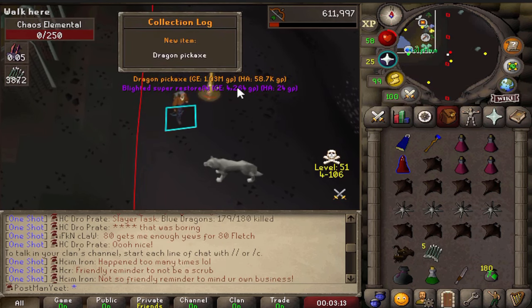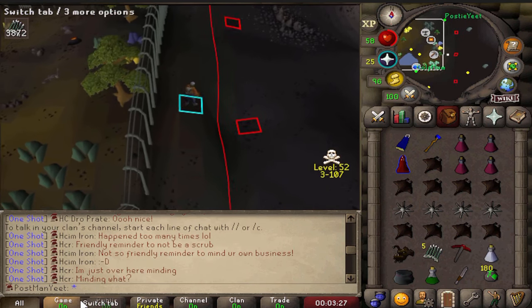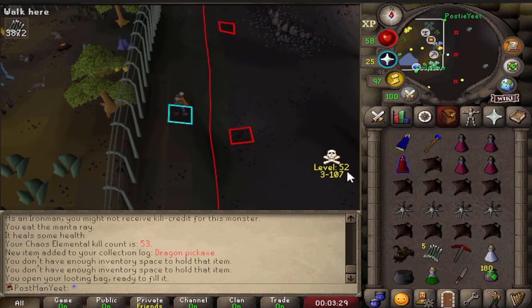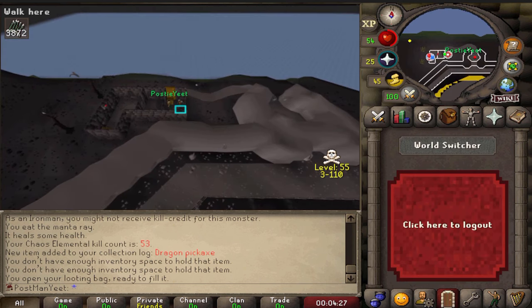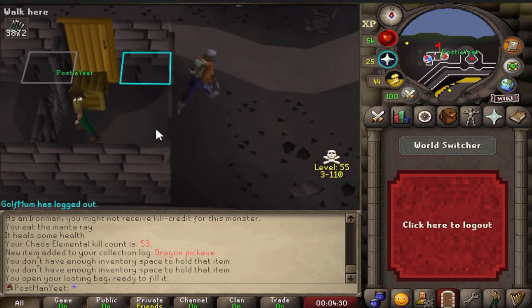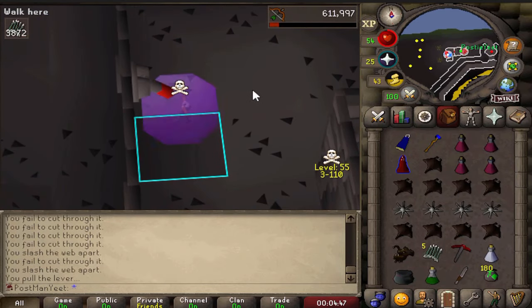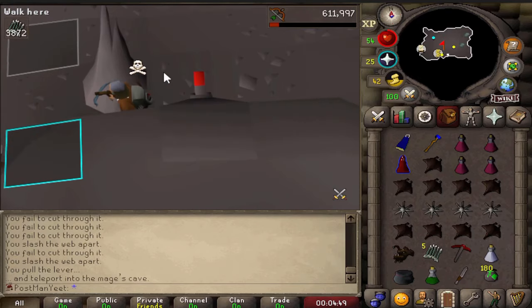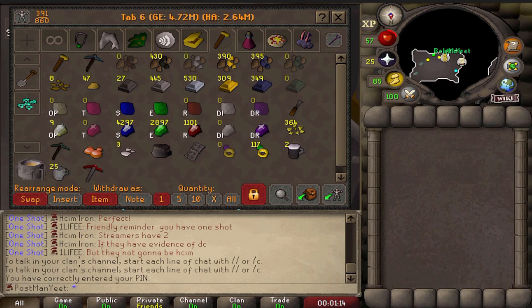Oh dude, we got it! Oh my god, we got it! What KC was that — 53 and we're done! Oh man, it's always when you're not expecting it. Oh, I don't have a knife. But we are free, boys! We are free! Goodbye Rune Pickaxe — you are getting out!